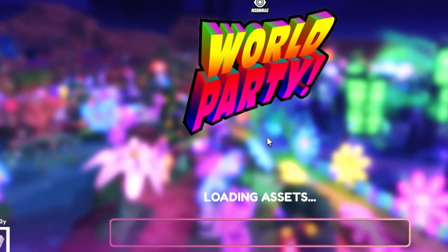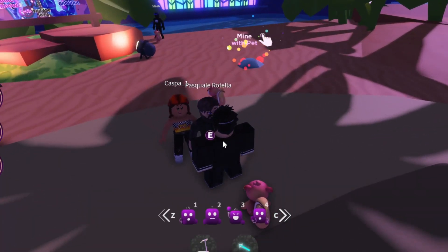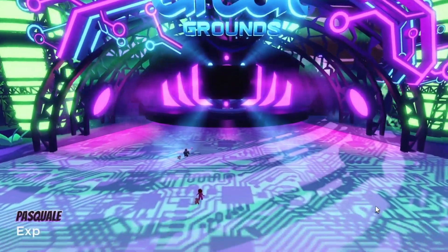Once you've joined the game, all you want to do is wait for it to load. And after that, you want to go to this man and click E on your keyboard. Once you've done that, you should get a badge, but I didn't get one because I already got it.